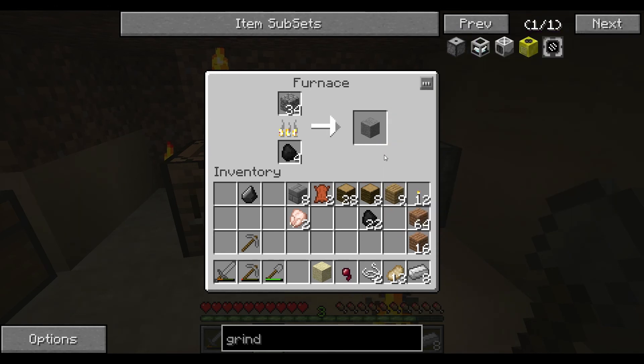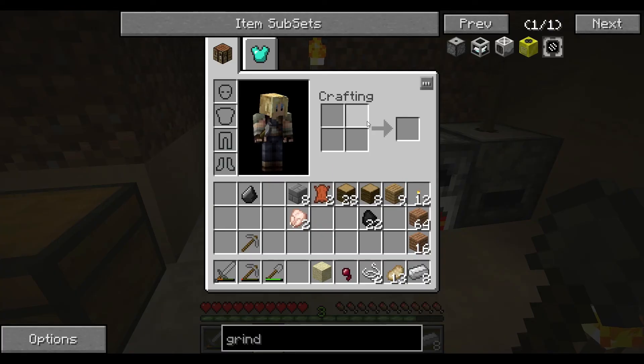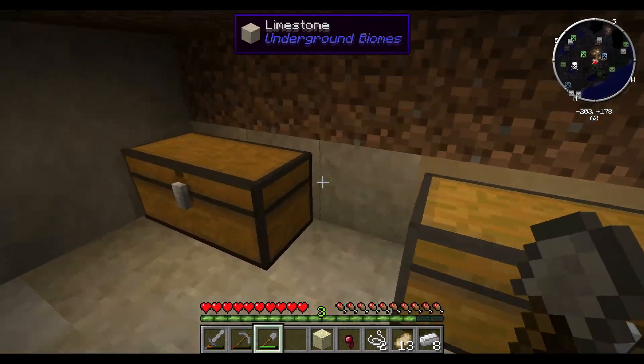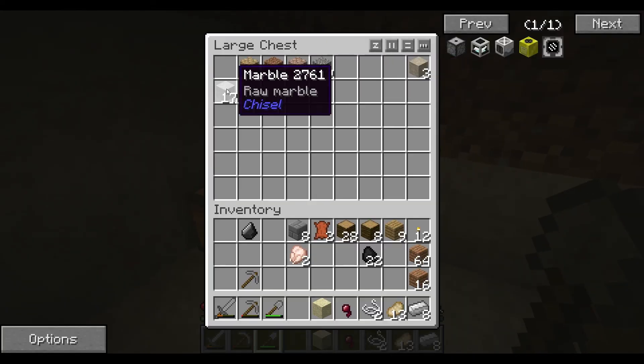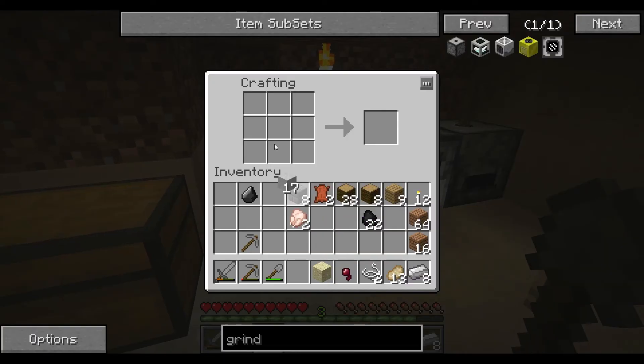We got the grinder — we're gonna need to do a picture frame here shortly. This thing's so slow. In the meantime, do I have anything I can do it out of? Marble — can you do it out of marble? I don't think so. You can make marble slabs though — that'll be kind of nice.